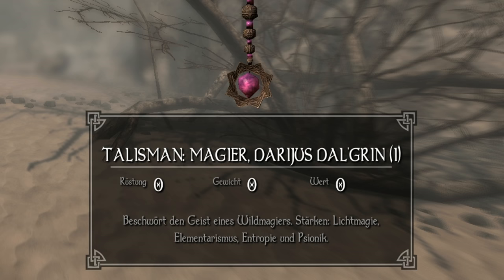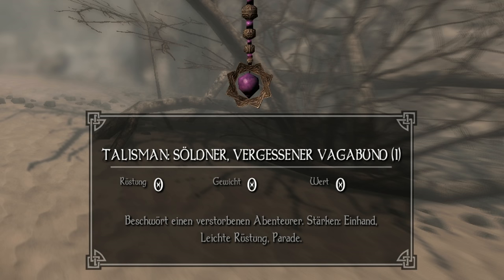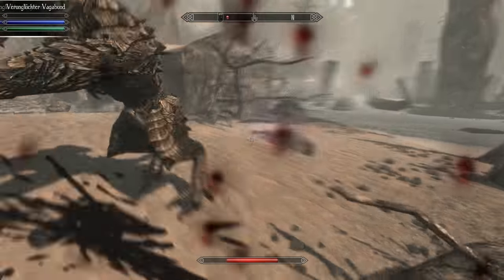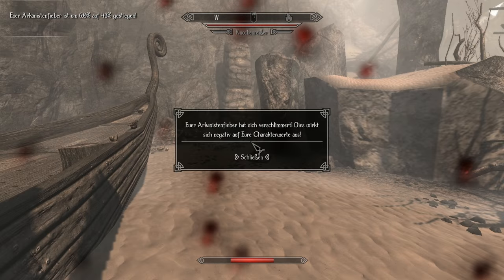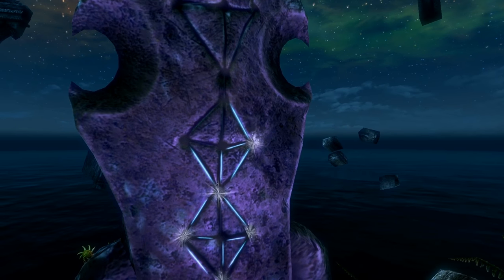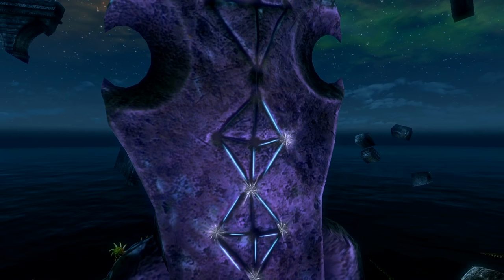There are four classes — Rogue, Warrior, Mage, and Hybrid — and they all cause different levels of fever upon death. For example, a warrior or tank, who is likely to die often, causes less fever than a mage who works from a distance. The fever inflicted can also be reduced by learning certain perks from the Phasmalist tree and from certain affinities.